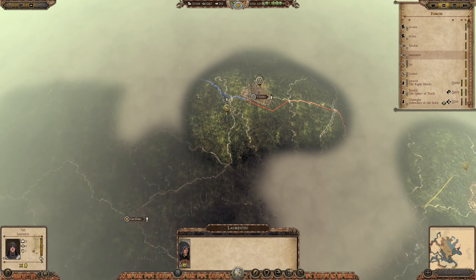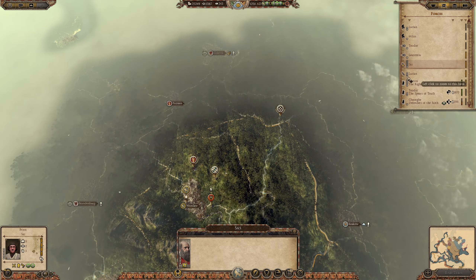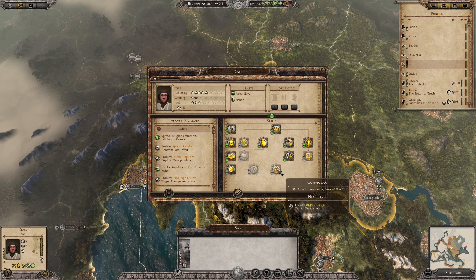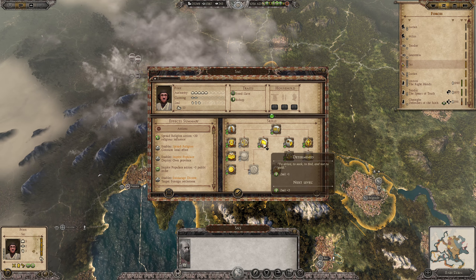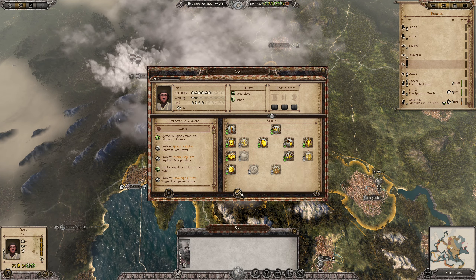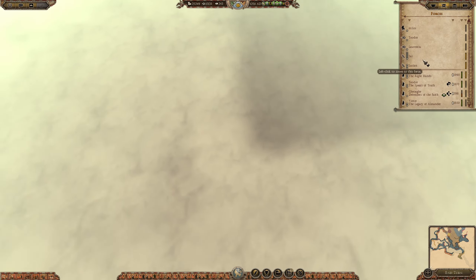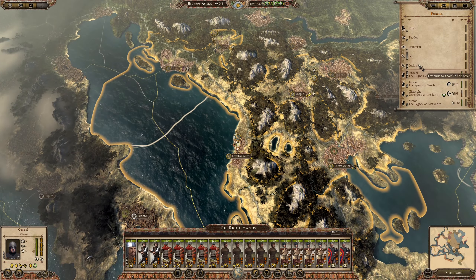I'm going to take you over to this side — see if the Teutonic Knights are around there. There's not much else that we can do with this priest; providing him with zeal, authority and stuff like that will not really help.